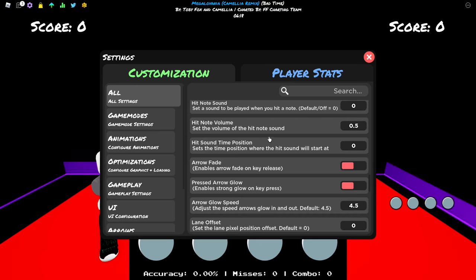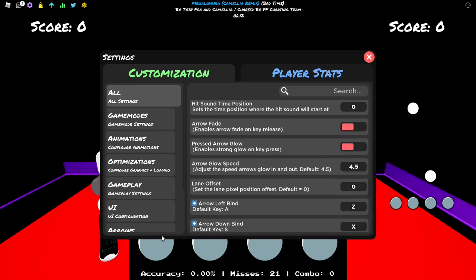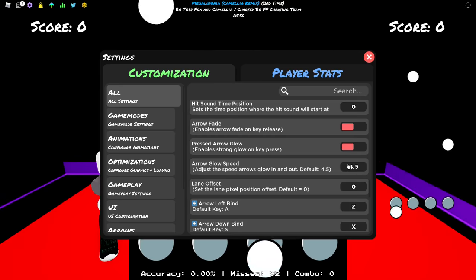Arrow fade - please disable this option. Arrow fade is the effect when you hit a note and press the keys. I don't like it - it's a distraction and something you don't want. Have this disabled.